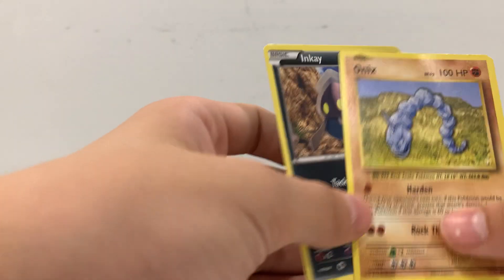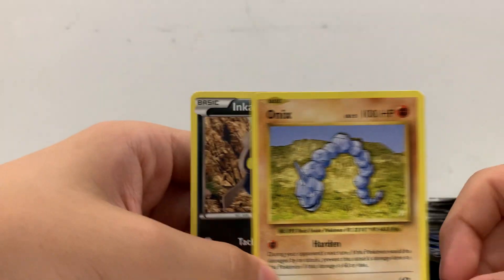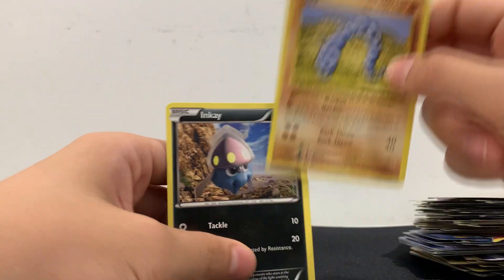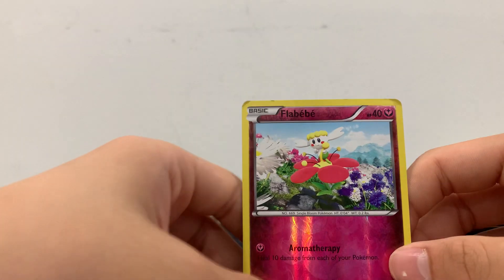We have an Onix! I think this Onix is actually pretty rare — since if it was Gen 1 it'd be rare. Then we got another NK, and we got a shiny Flygon! Oh my god, we have a shiny Flygon baby — pretty good!